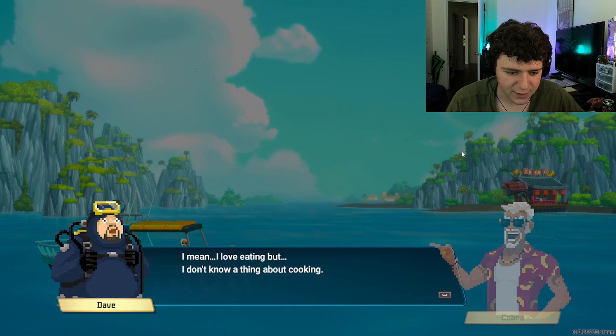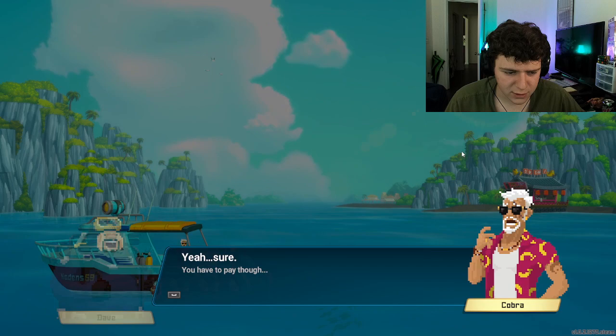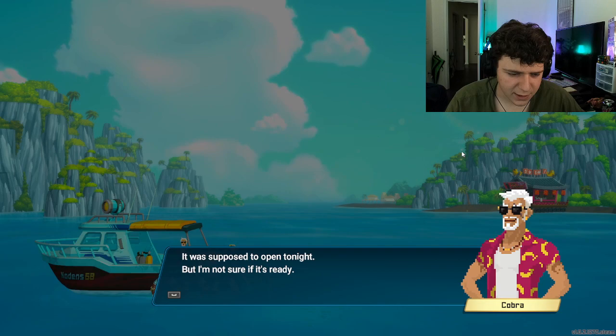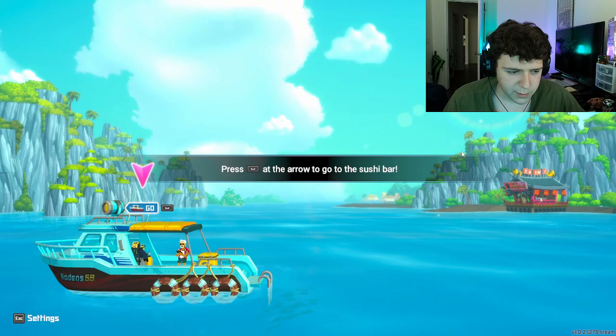Why don't you join us in this awesome venture as well? What do you say? I mean, I love eating, but I don't know a thing about cooking. Nothing to worry about. The restaurant is all ready. All you need to do is dive to get the ingredients. Doesn't sound too bad, right? So I can eat as much sushi as I want? Yeah sure — you have to pay, though. Can't wait to check it out. The sushi restaurant next to the blue hole. Press space at the arrow to go to the sushi bar. To the sushi bar we go!